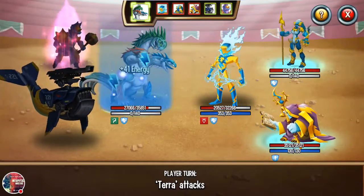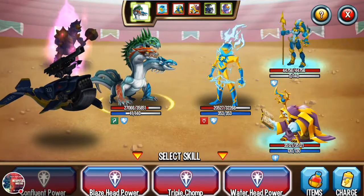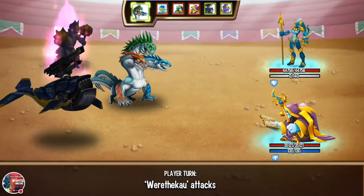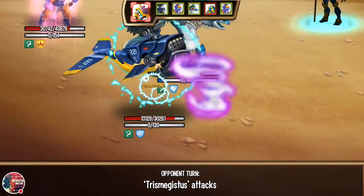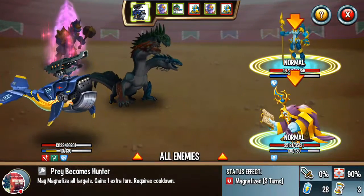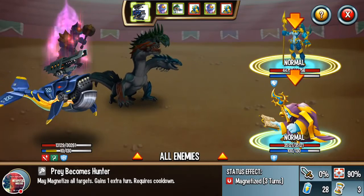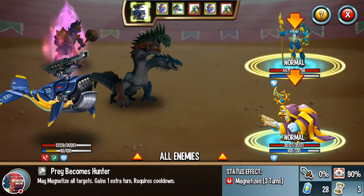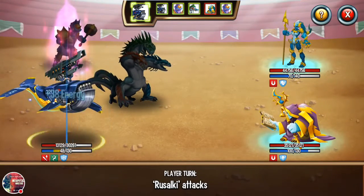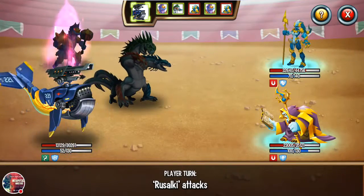And there we go — got Stamina Regen, nice. That's a good Regen too, seems like a little bit more Energy — 41. Volt's gone. So this is the next part I want to see: if I've done my Devour and I did Hydratilla's Energy Regen move, am I going to have enough to actually use Nautilus like I like to? Harry Prey becomes Hunter — I get my turn, perfect, got enough Energy to do that. Metal. Perfect.